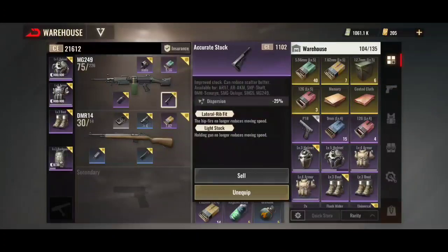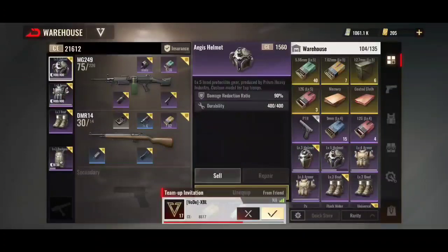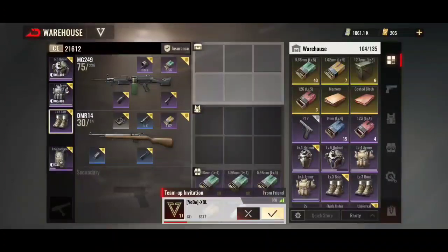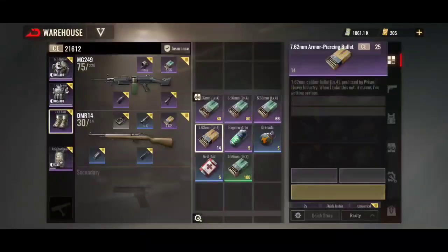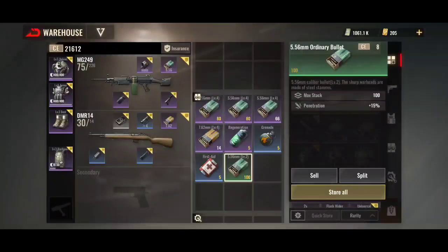With of course the light stock and lateral rib fit so that my movement speed isn't reduced, because obviously you run like a slower person with this on. I've also went for some T5 armor because obviously if that's what everybody else is doing, maybe I should be doing it as well. I've went for a bit better boots and a bit better backpack. I'm going to find some more level four 7.62 before I start the match, but we'll see how it goes. I'm going to queue for Agent again on Solar V trios.